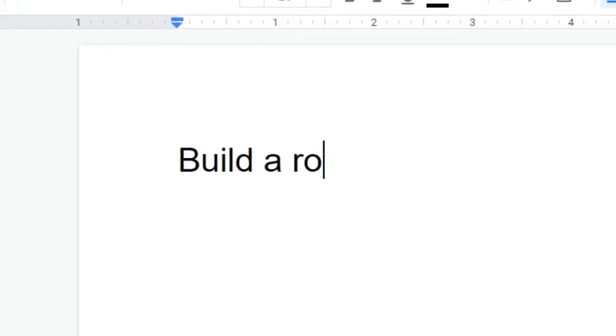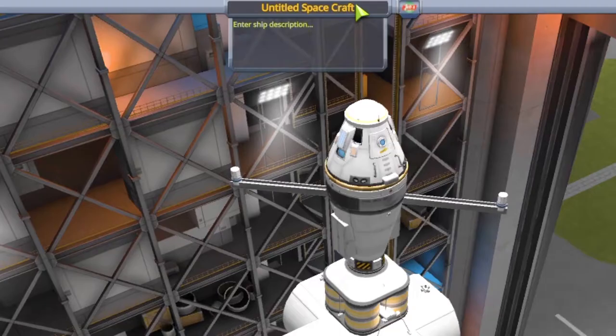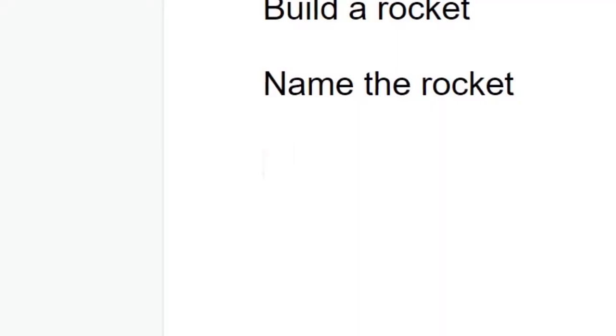So there are a couple things we have to do: build a rocket — check — name the rocket, and get a pilot.